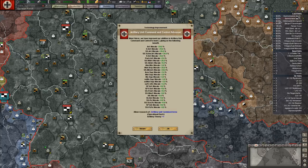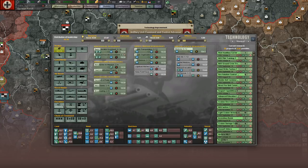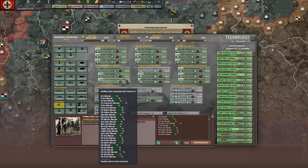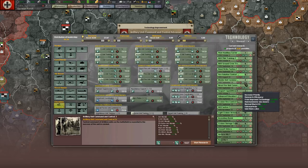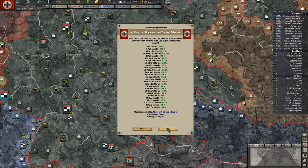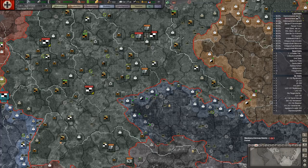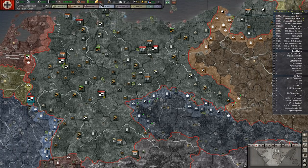Combined arms allows us to research that. Right now we were one over, so command and control advance — now we want to go up one more. Quick but not too quick.